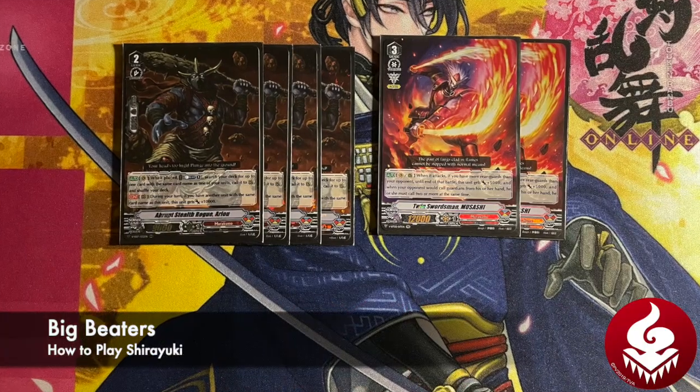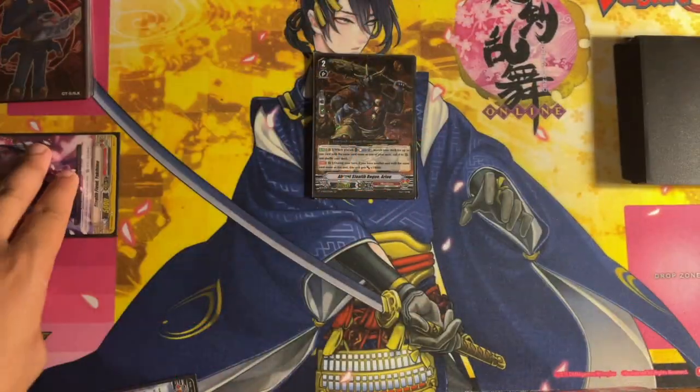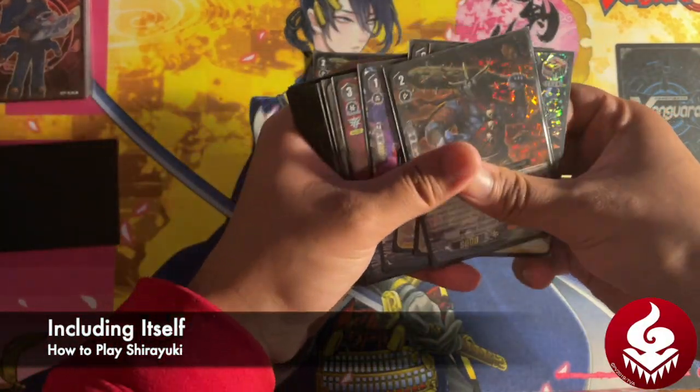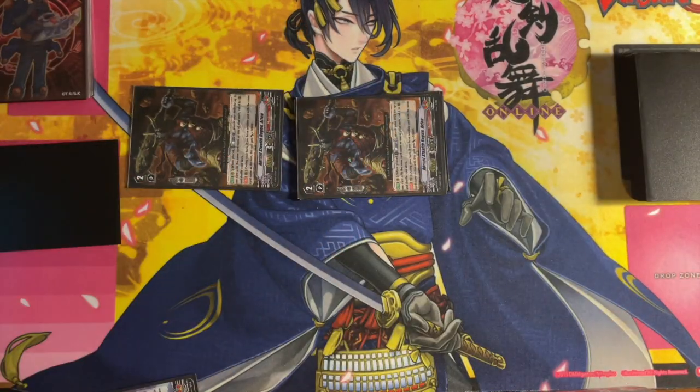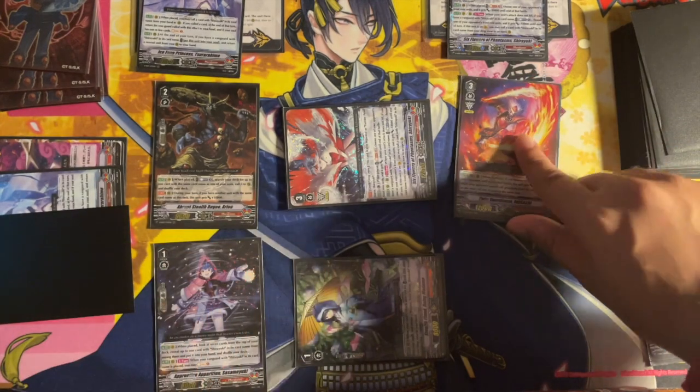Musashi and Orayo are large attackers. When placed on vanguard circle or rearguard, at the cost of counter blast one, Orayo can search your deck for one card with the same name as one of your units and call it to rearguard. Then during your turn, if there's another copy of itself on the field while it's on rearguard circle, it gains 10k.